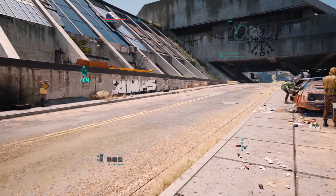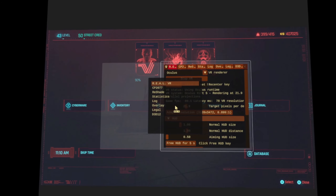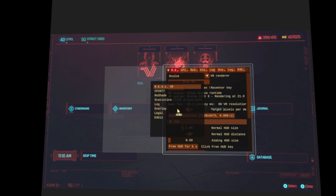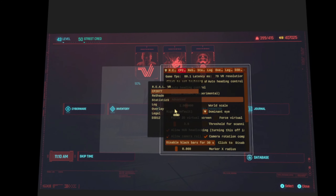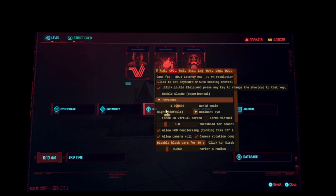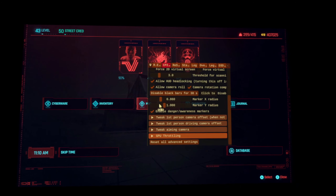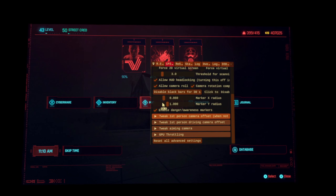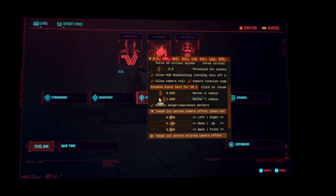To fix the weapon placement issue, bring up the overlay as usual and then hold down the X button on your gamepad — I think it might be Circle on PS5 controllers. A small square box will pop up to the side with lots of extra options. Use the left bumper on your gamepad to scroll up to the CP 2077 tab and select it. When you scroll down that menu there's a camera option for regular FOV, aiming, driving, and the like. Open the tweak first-person camera offset selection and you'll be able to move your camera up, down, forward, and backward to your liking.